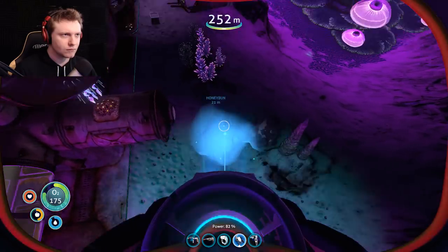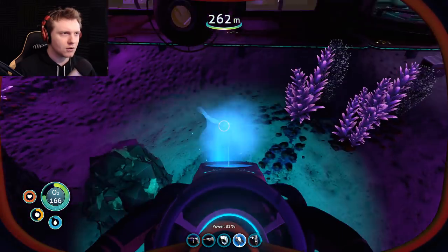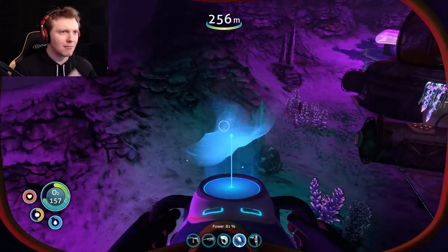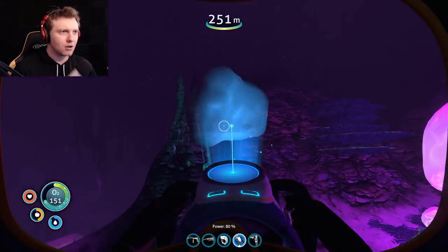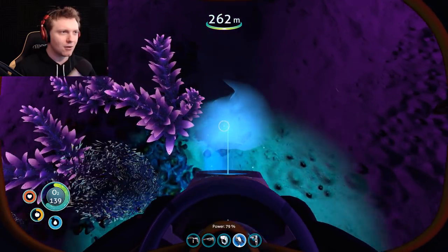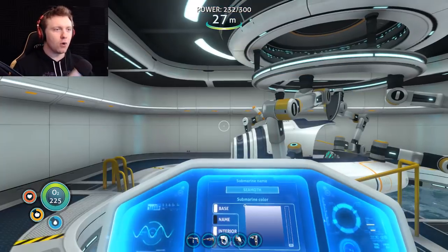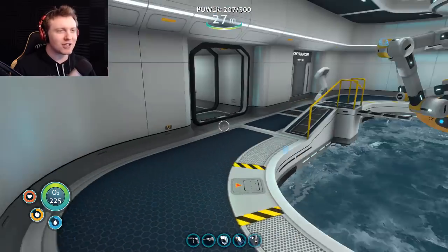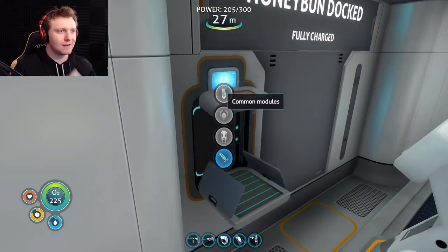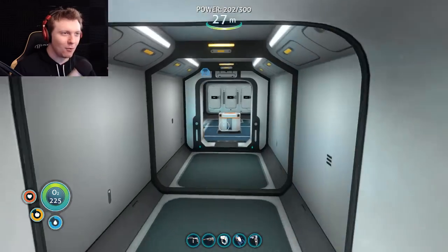Wait a minute — my seamoth disappeared. The marker for my seamoth is right here but my seamoth is not here. What? Thank god for the debug console commands! You know what I just realized? Man, we lost our storage compartment module. I can make it — I got lithium and titanium. Bam! That's fine, I have tons of this stuff.